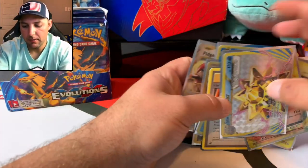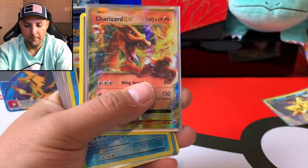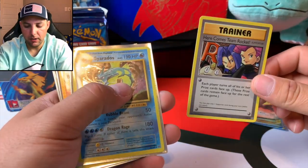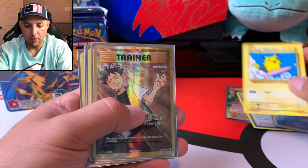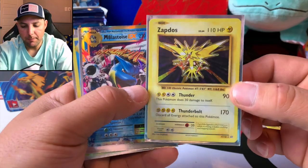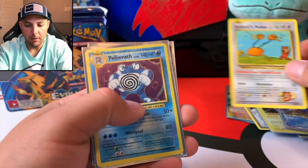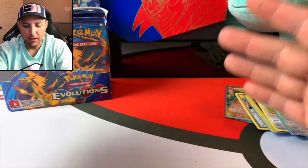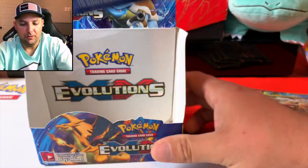Let's do a recap of all the rares from the first half. We got the Starmie Break, the Charizard EX, the Gyarados, the Surfing Pikachu Secret Rare, the Full Art Brock's Grit trainer card, the Zapdos, the Mega Blastoise EX, another Secret Rare, Poliwrath, and the Pidgeot EX. And that's half, guys — that's half a booster box! Let's do it, let's take out the other half.